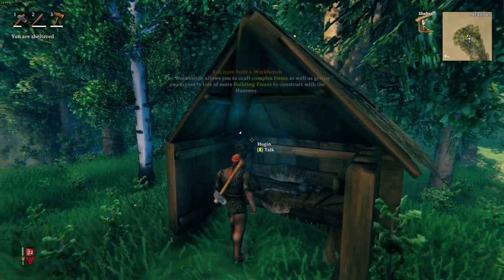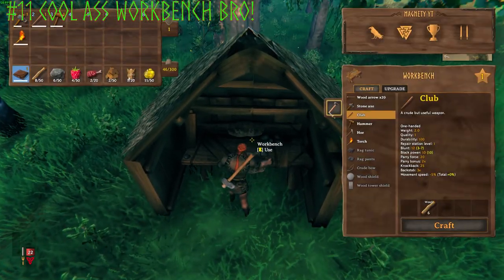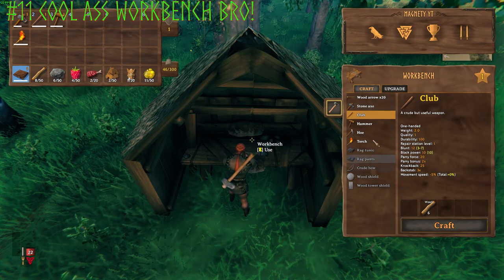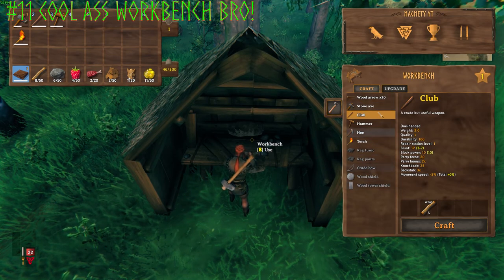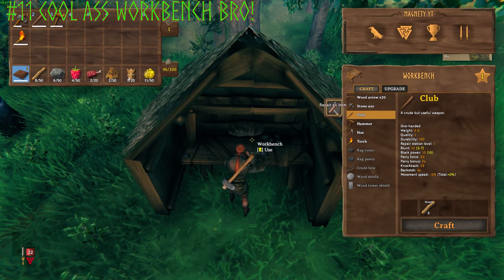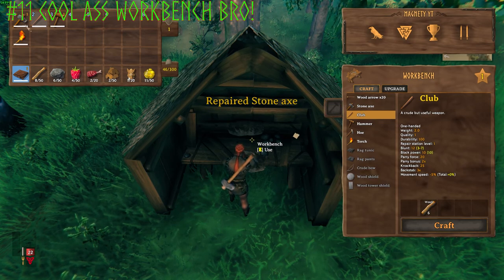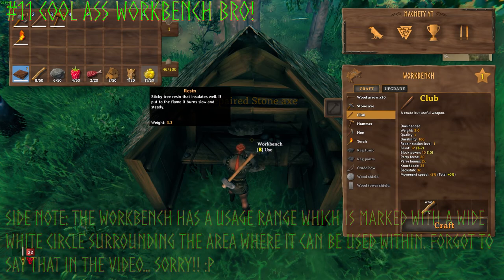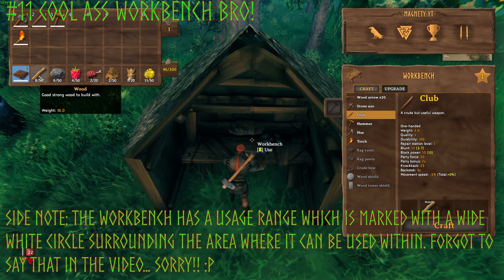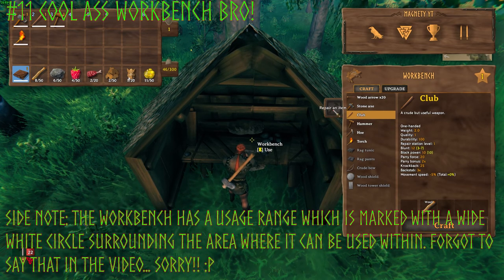Now that we can use the workbench, let's get Hugin off it. The workbench is pretty cool — it gives you a lot of other things you can make, and you can upgrade it with other structures as you find more resources. The really amazing thing about the workbench is that you can click the 'Repair an item' button repeatedly and it will repair all of your equipment for free — no resources required.